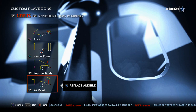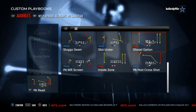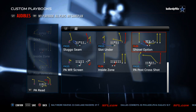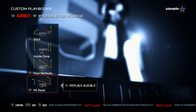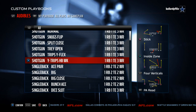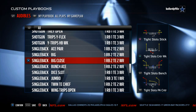It also has the Shotgun Wide Trips Halfback Weak, which I really like this year. Coming out in the shovel option in combination with the inside zone, the stick, and the PA read and four verticals is a really good offense — really good for Madden Ultimate Team. MaddenTips.com also has a video on that formation.